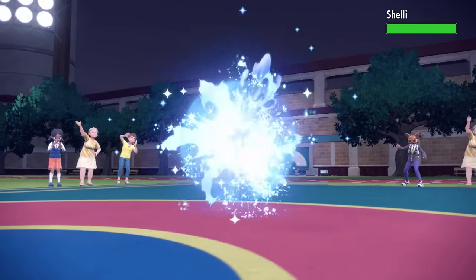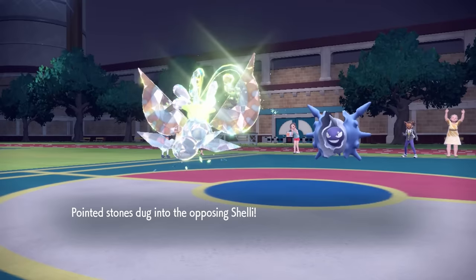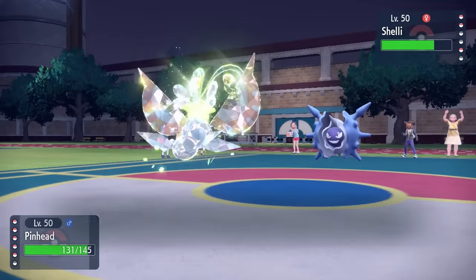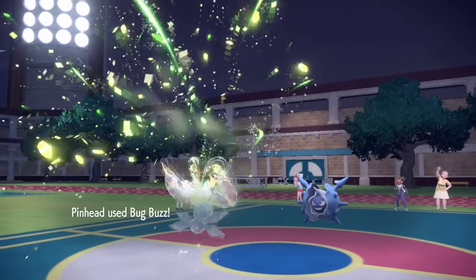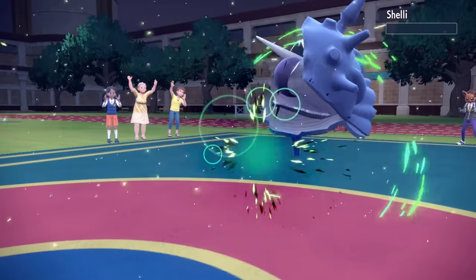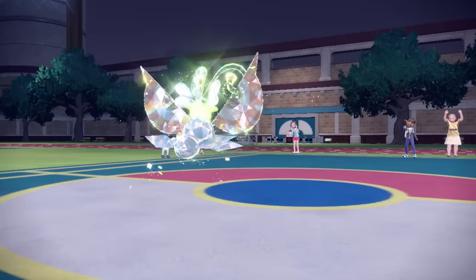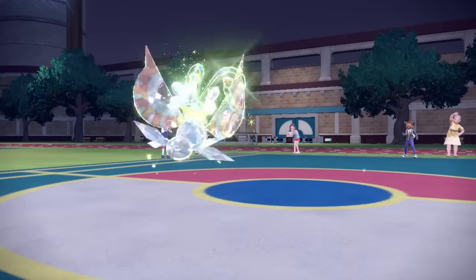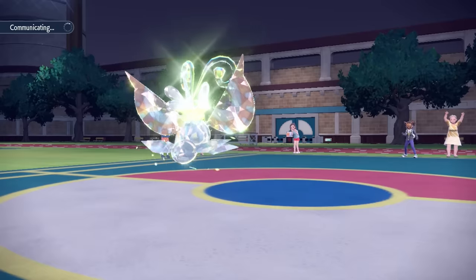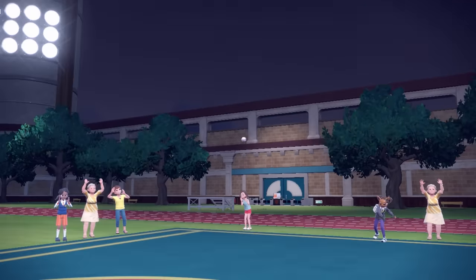They revenge switch into Cloister. This is one of the main reasons I wanted Stealth Rock early — a lot of the time this thing's working with a Focus Sash and can Shell Smash and be very scary. They don't go for Priority Ice Shard, which actually wouldn't kill anyway. I just go for Bug Buzz and that directly takes care of Cloister. We are taking some Life Orb chip, but it's totally worth it.